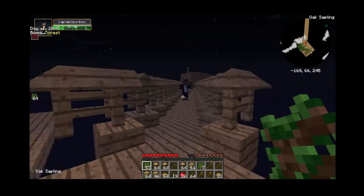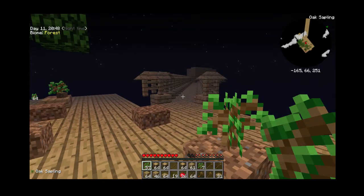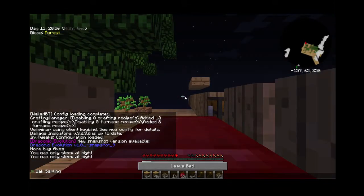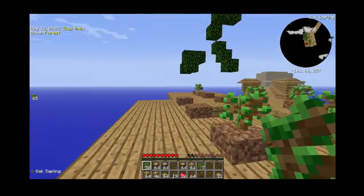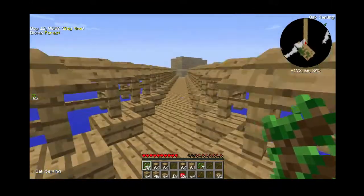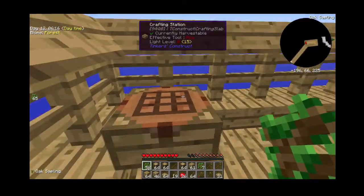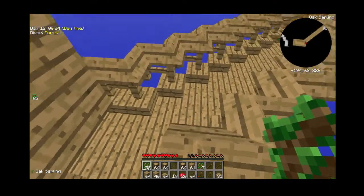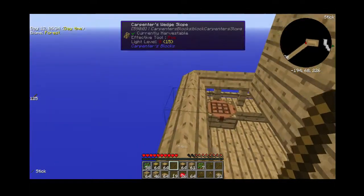I forgot about that — I need to change to peaceful. Sorry about this guys, but I have to do it. Okay, now I need to change that back. I'm going to sleep. Oh, and if I didn't mention, I got water in the barrels — it rained, so I got water. In future I won't change it to peaceful, but if it's just generally mobs spawning because I didn't light up a spot, then I won't do this.